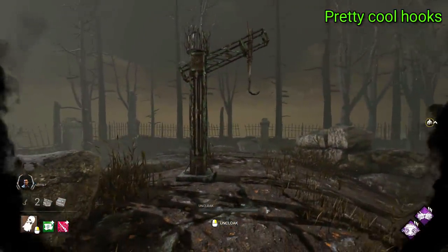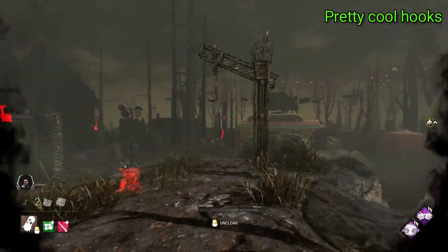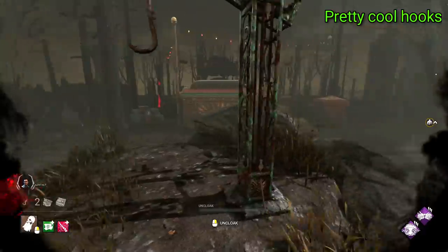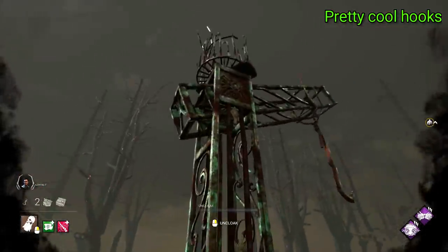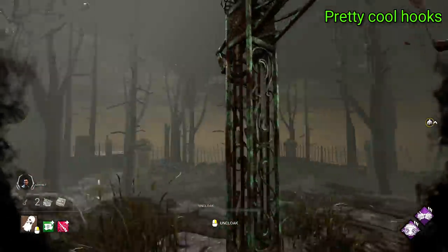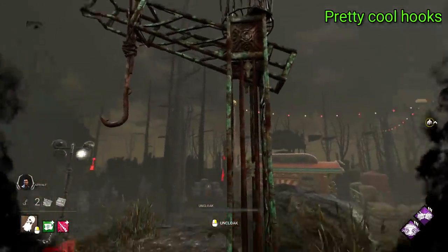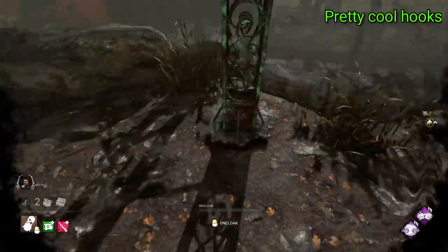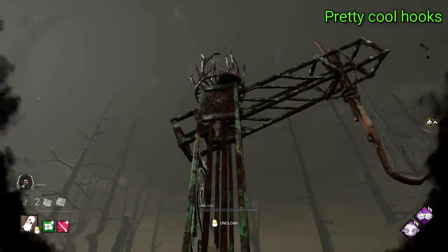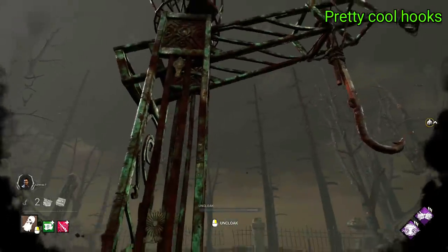Next in this tier we have Crotus Pren Asylum and its hooks. This is probably the best hook out of the earlier maps, having very unique visuals. This hook is made up of this intricate and oxidising metal, with this really nice fade from brown to green. Similar to a few of the earlier ones, it has this skeletal frame, which is perfect for representing not only the Nurse, but also the burnt down skeletal remains of Crotus Pren. There's also some pretty cool patterning on the hinges of the hook, and at the very top there's this almost birdcage-like structure that's been shattered open. Very cool and very fitting.